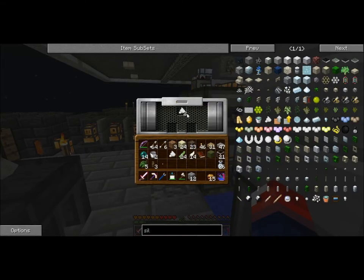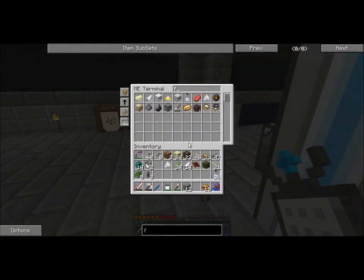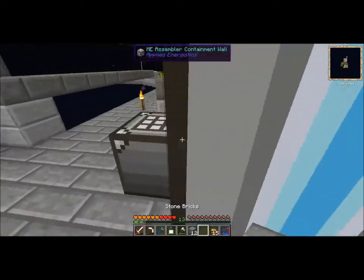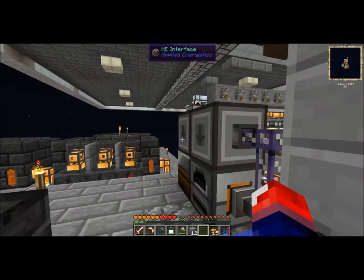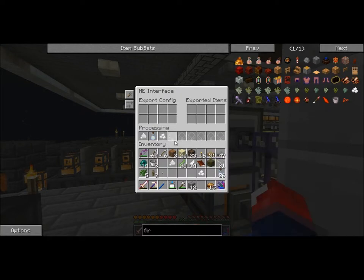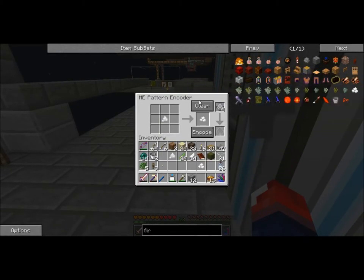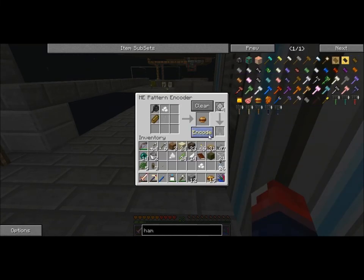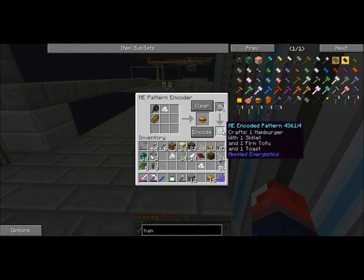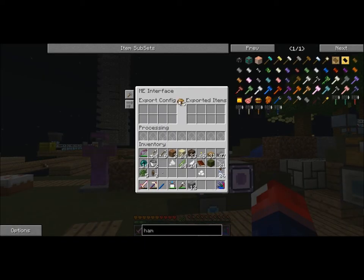Next, we can get silken tofu and press it into firm tofu — this is a double process. We can check our ME system for firm tofu — there it is. So silken tofu goes to firm tofu. I'm a bit sick, not sure if you've noticed. Firm tofu pattern goes in there and it should work out fine. Now we have to encode the hamburger part — firm tofu, toast, skillet — encoded. That's done, now just put it in our ME system and we can export hamburgers.